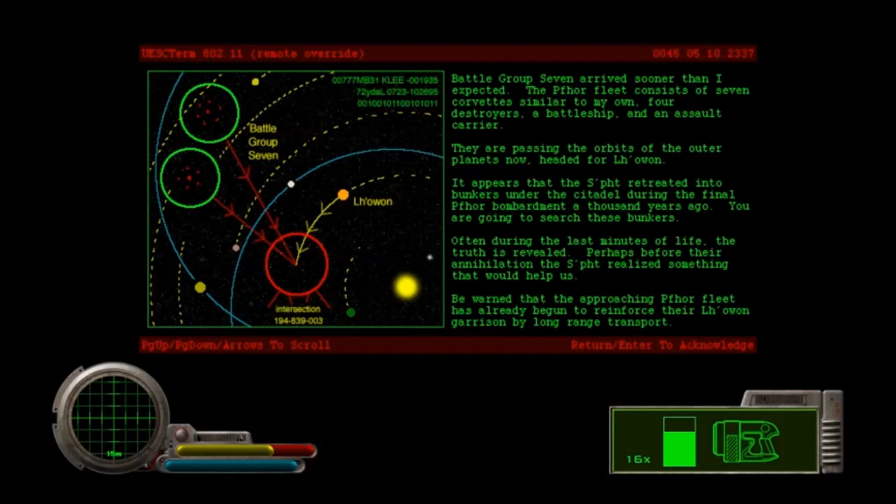It is the exit terminal! Battle Group 7 arrived sooner than I expected. The Four fleet consists of seven corvettes similar to my own, four destroyers, a battleship, and an assault carrier. They are passing the orbits of the outer planets now, heading for La Owen. It appears the Sft retreated into the bunkers under the citadel during the final Four bombardment a thousand years ago — you are going to search these bunkers. Often during the last minutes of life, the truth is revealed. Perhaps before their annihilation, this Sft realized something that would help us. Be warned that the approaching Four fleet has already begun to reinforce their La Owen garrison by long-range transport. That is presumably why there have been more things appearing. We get a nice little diagram of the Four battle group seven coming to intersect La Owen.